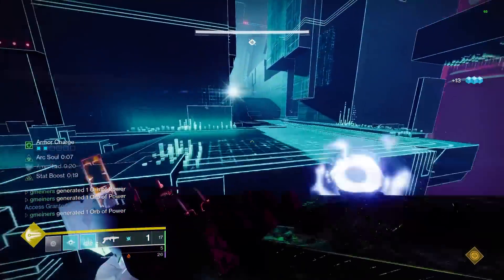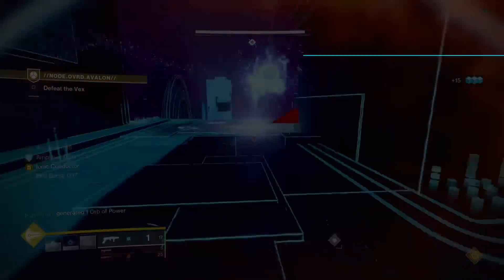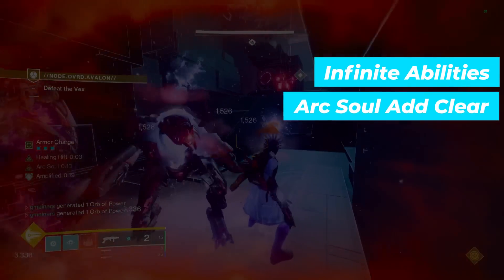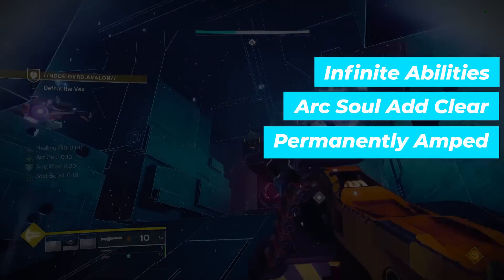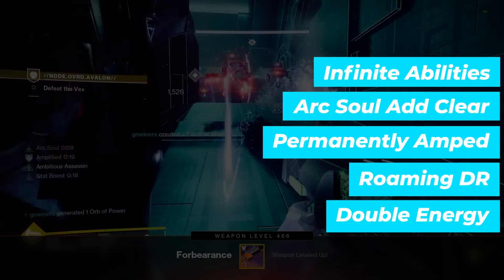Ever since it was released, Arc 3.0 on Warlock has been one of my favorite subclasses to play, but it hasn't always been super strong. I find any build that is great at add clear while also having decent uptime for abilities to be super fun. When it comes to Arc Warlock, Ionic Traces give nearly infinite uptime on all our abilities, while we also get increased damage and add clear through Arc Souls, the ability to permanently stay amplified, roaming damage resistant sources, and by using something like Fallen Sunstar, the energy we get back doubles.